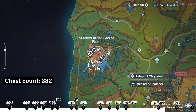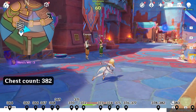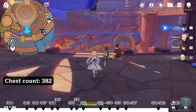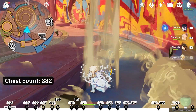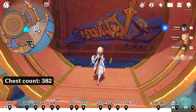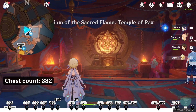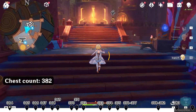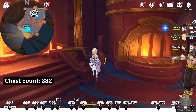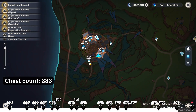Next, teleport to this waypoint. Head northeast up right on the map and enter here. Jump down and head east right side on the map. This door will open automatically. Enter here and follow this path. Head southwest down left on the map. Go up the stairs. In this gap in the west direction left side on the map, there is a chest. Then teleport back again.